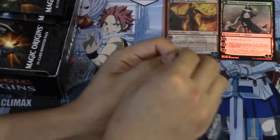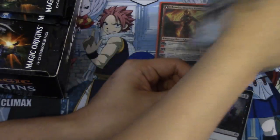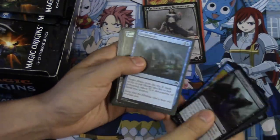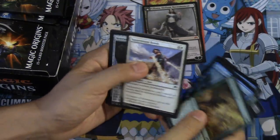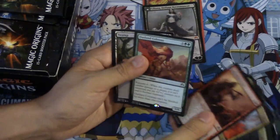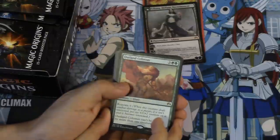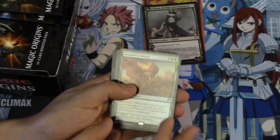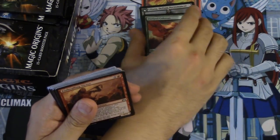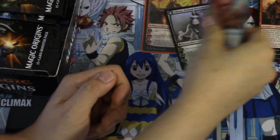I'll set this aside right here. Negate - definitely the best part about opening packs is the fact that you get all the uncommons and stuff. Champion Hound - wow, okay, this is the card I wanted to see. I love this card because I have another video on my channel called 'Best Standard Combo Ever' and it's this card with the red card that gives it double strike and trample. Outland Colossus, we'll put it here on the side.